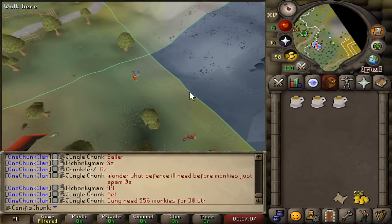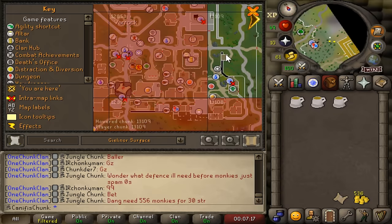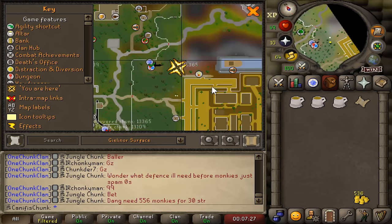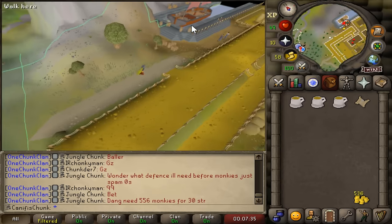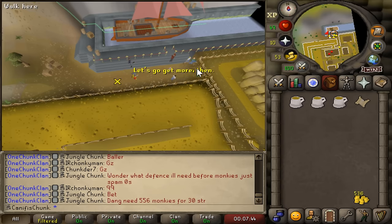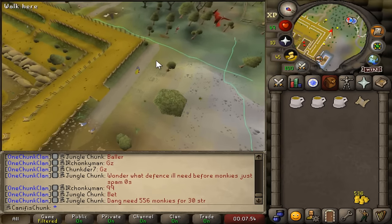I forgot to mention that I've got a beginner clue here that I'm going to keep hold of for now because it's Charlie the Tramp in Varrock, which is just one chunk away. I think that's probably the only beginner step we're anywhere close to. Let's unlock the chunk we just rolled. There's nothing too interesting here except the barge to Fossil Island, but we're obviously a long way away from that — we need the Varrock Museum at minimum plus a load of other quests. Interesting in the long run, but nothing useful right now.